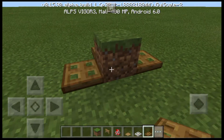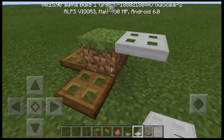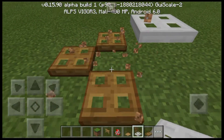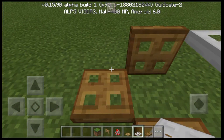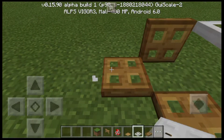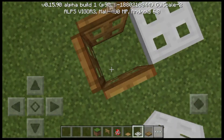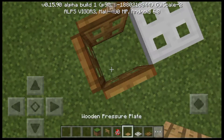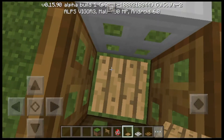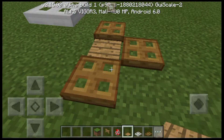Now what you're going to do is put an iron trapdoor in there just like that, and then break this block. Click the iron trapdoor — or wooden trapdoor even — and then put a wooden pressure plate just like that. Okay, that closes it and it opens it. Great.